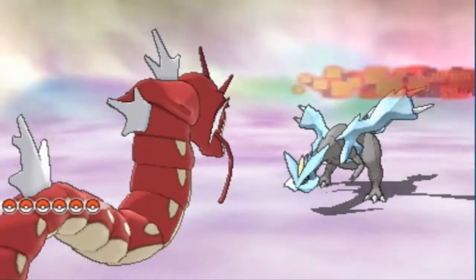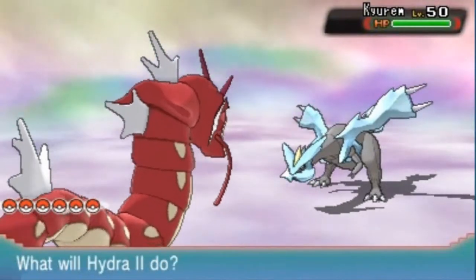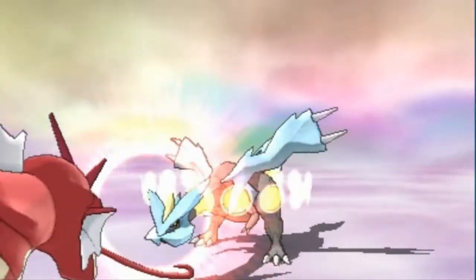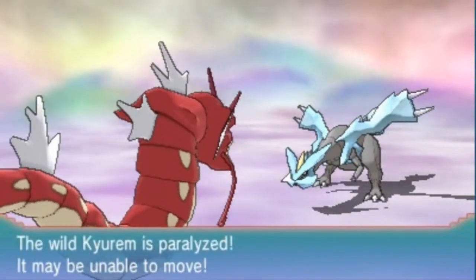They decided to go Black and White 2 instead of Pokémon Grey — a fusion Pokémon. Let's go ahead and use Thunder Wave to make this Pokémon paralyzed because that is a very good strategy. And look at that — Kyurem has been paralyzed. It is a Dragon and Ice type Pokémon.